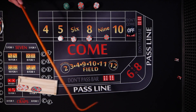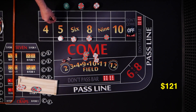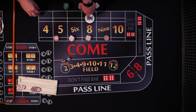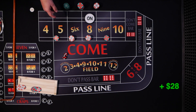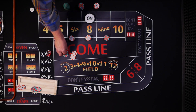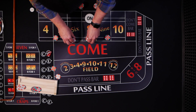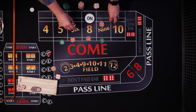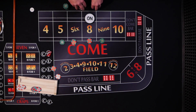New shooter — let's hit some inside numbers, and there's an 8, that'll work for us. That pays $21, drop the dealer $1. 8 is marked, we're set up and pressed up. There's a 5 — great. This $20 bet pays $28. We collect $6 and bump everything up again. Now we've got $30 on the 6 and 8.